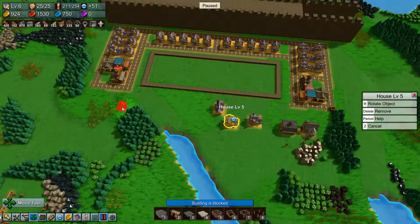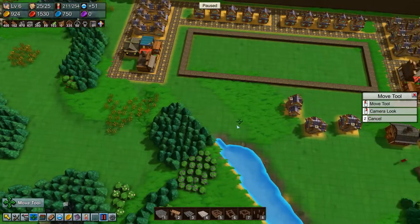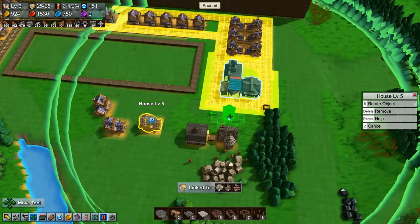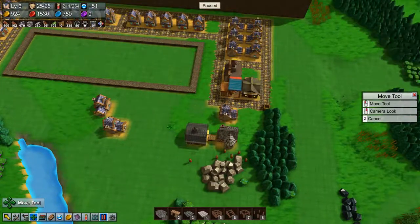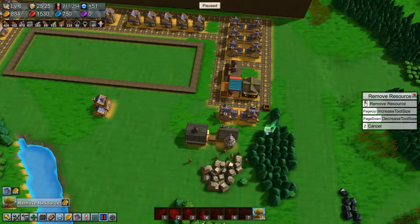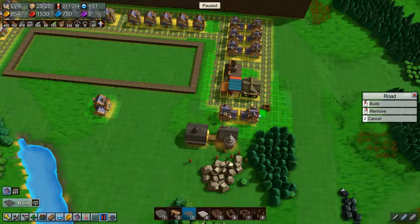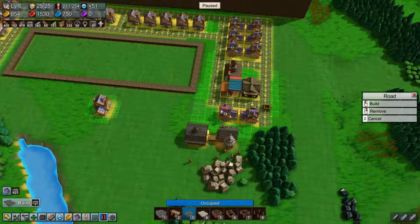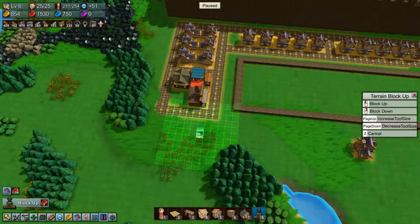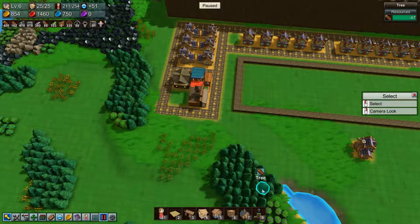That means we can move a couple of these houses over here, except that it's uneven, so let's move a couple of them over here first and remove some resources. Then we can just put in a bit of road here. We need to level this terrain like so, and remove some resources.